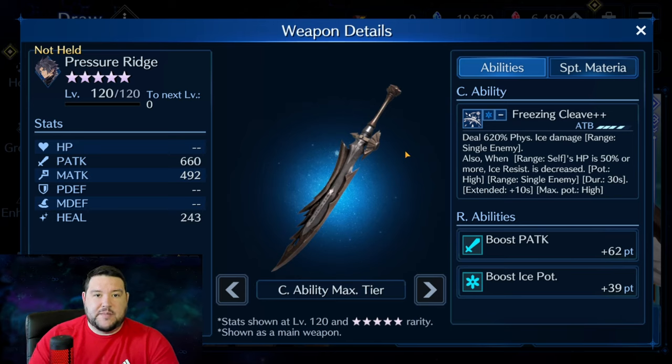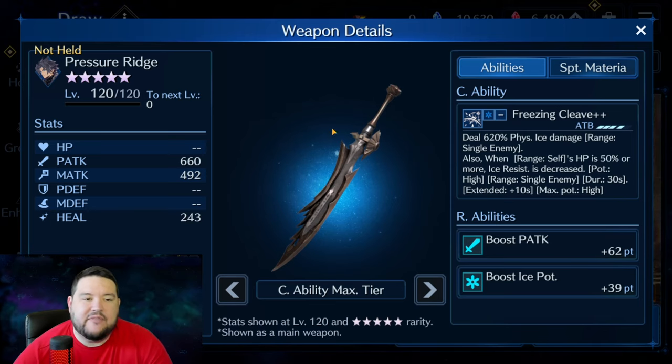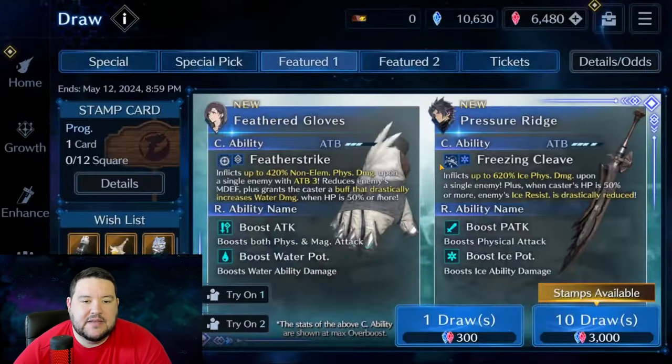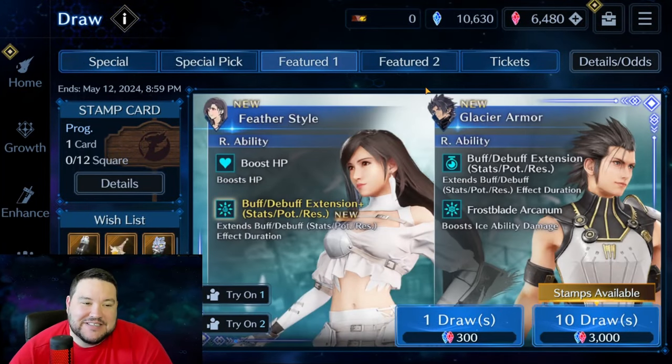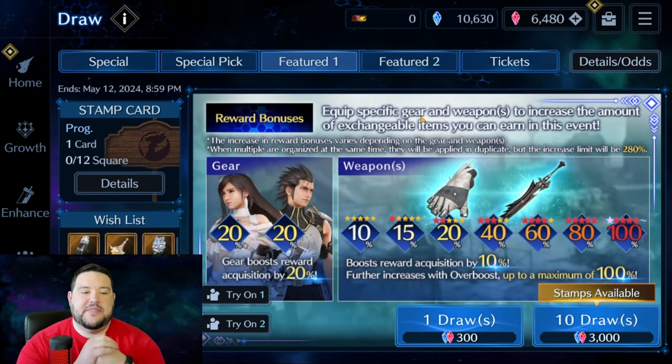This kind of power creep I'm perfectly okay with because Lucia's Bald Eagle came out at the same time as Sephiroth's weapon, the Edged Wings — like in the second month of the game. And so having this improvement makes sense — it's been five months. The buff extension stuff, we just got that when Yuffie came out, so it's been half the amount of time and they're already creeping it.